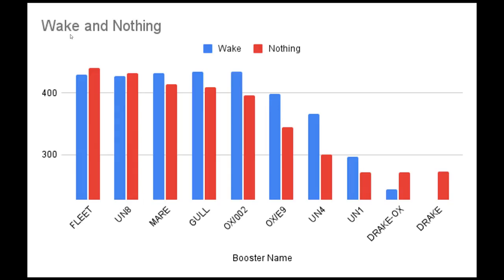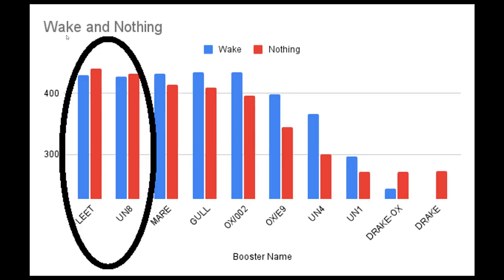We also need to consider that the Wake is pretty heavy, and this also has an impact on speed. This graph shows a side-by-side speed comparison of using the Wake versus just leaving your back units empty. Both the Fleet and the UN-8 are faster without the Wake, so there's no reason to use them together.